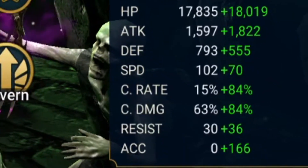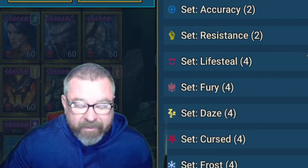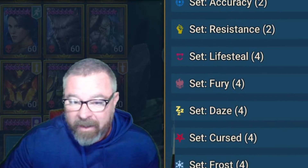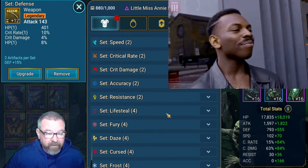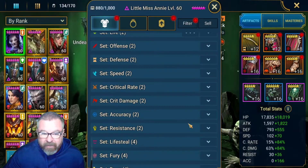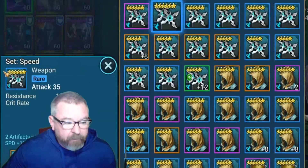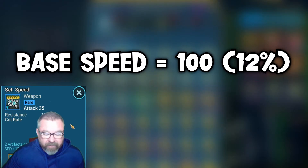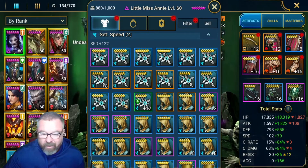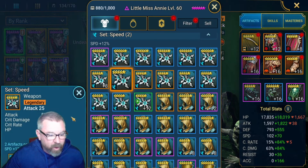There is one stat that Pelerium hands out with a teaspoon and an eyedropper — a stat they just do not want you to get too easily, which makes me think that's the stat that's going to make the most impact in the game. And I'm guessing you know I'm talking about speed. Speed is a stat they give out very unwillingly. Build two artifacts per set of speed and you get 12% on your base speed — so if your base speed is 100, you get 12%, giving you a total of 36, which is sort of an average roll to start with as a flat stat, and that's the most they're going to give you.